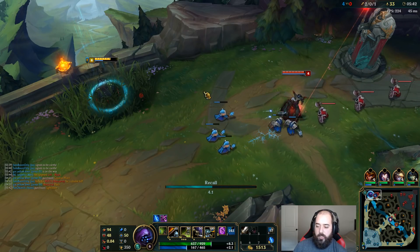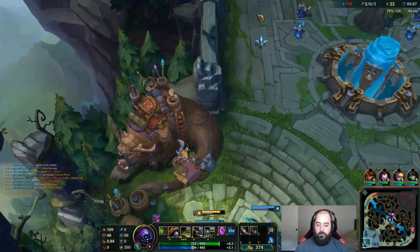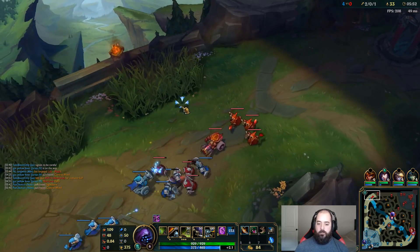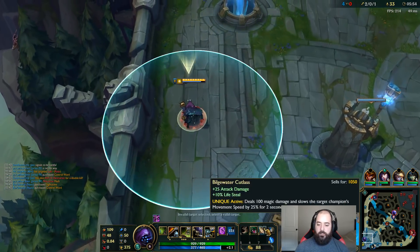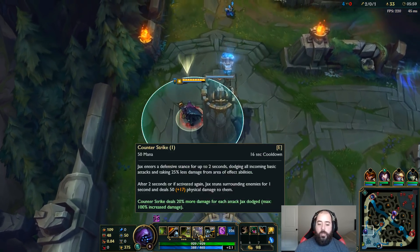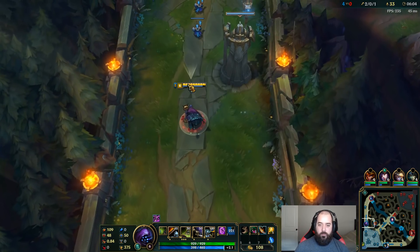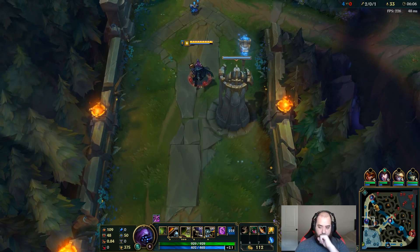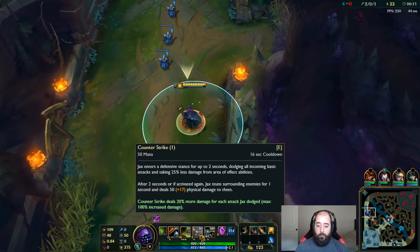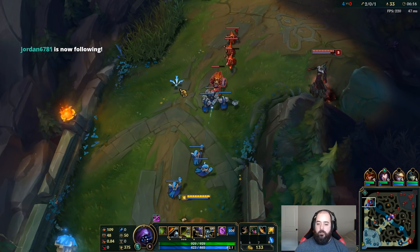I'm just gonna go back real quick — he's gonna try and hard shove me but who cares. Should I do this plus boots? I think so, that'll help me get on top of him a little bit easier. Make sure I'm in range for the leap. What we're trying to do is stun him while he W's me — that way we trade even. What that means is neither of us is moving.